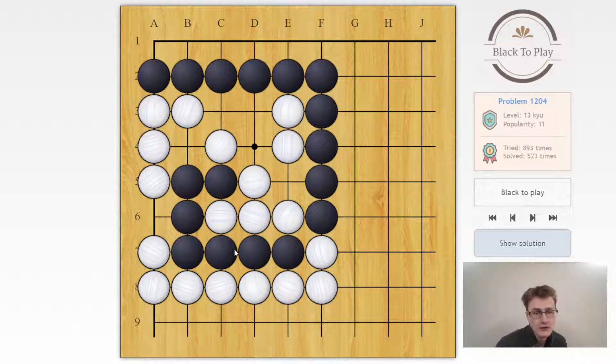To start with, the only candidate moves are d4 and e5 — those are the only two ataris available in the position. If we play e5, white connects on d4 and then there will be no more ataris and it's over for us.